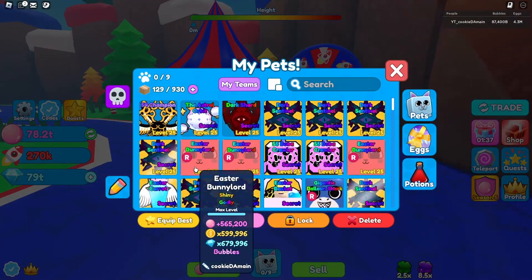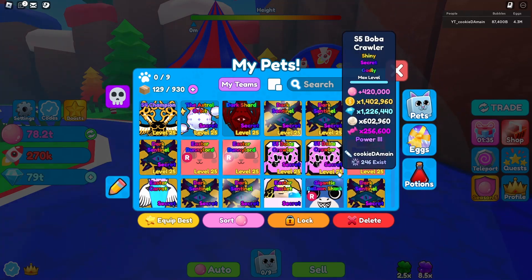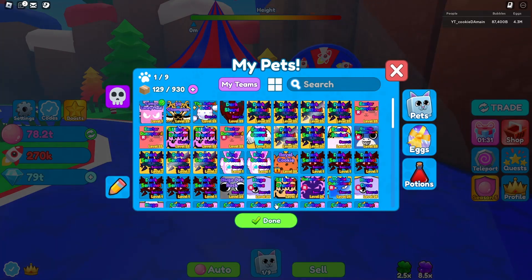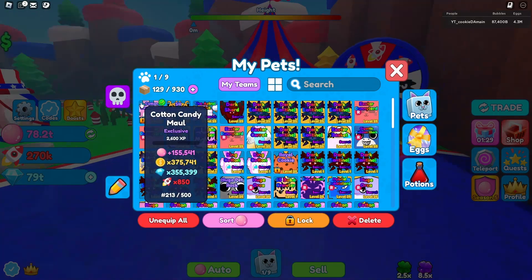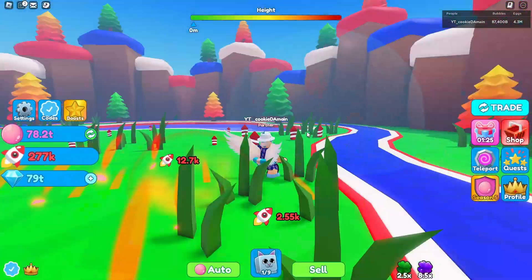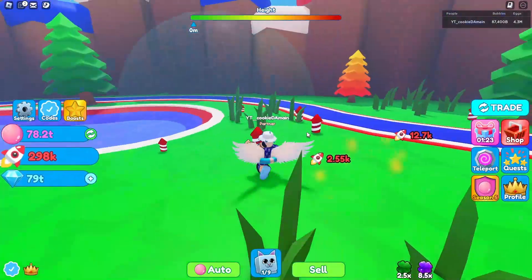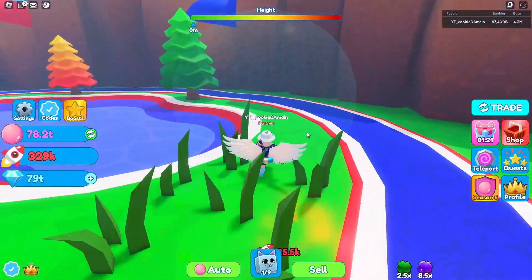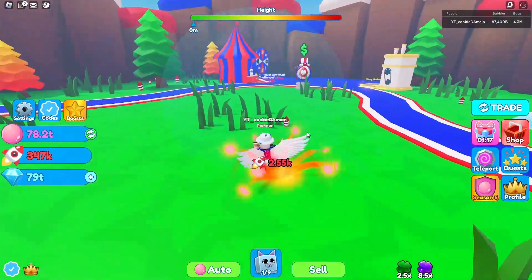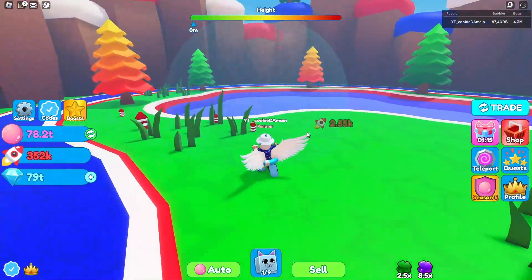Let's equip the new pet — it's a candy mall pet. We unlocked it and we have 213 out of 500. Now we need to pick up 250 rockets to complete the challenge and try to hatch something, but we only have 300,000 rockets which isn't enough yet. There's a chest in here — it automatically claimed, but it'll come back.